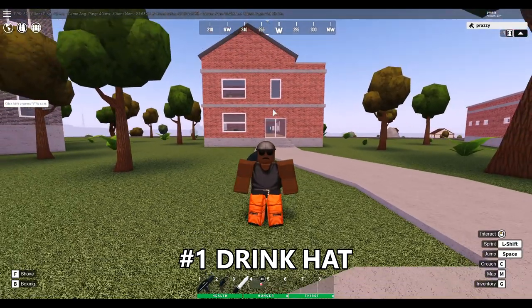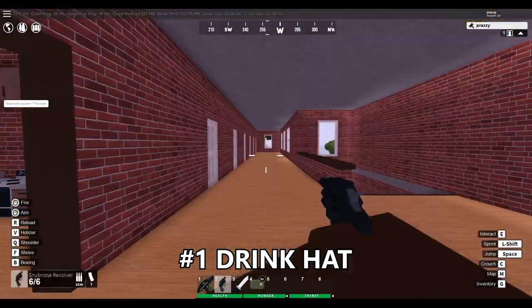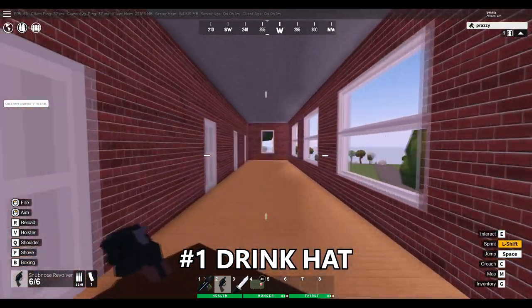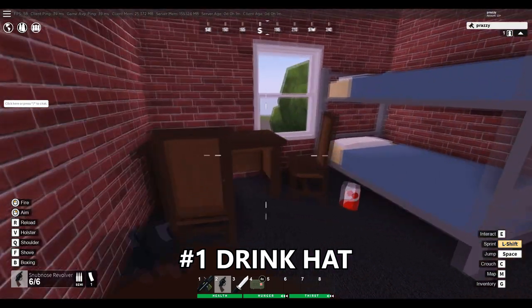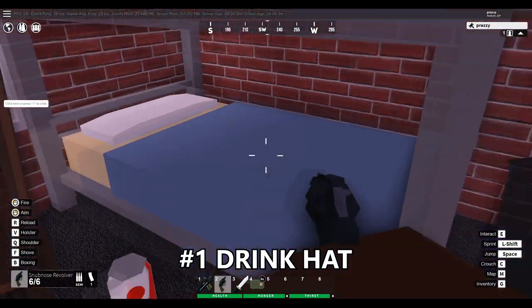Next up we have the number one soda hat, and it actually spawns here at the dormitory at the university. Once you're in the dorms, you're going to go to the top floor and go all the way down the hallway to the second to last room. You're going to find that sometimes a bunch of drinks could also spawn in this room, and the number one drink hat is going to spawn on the bed right here.